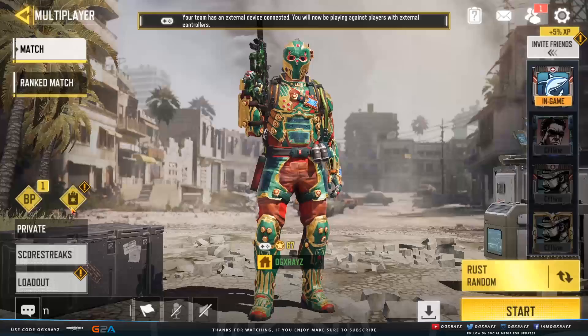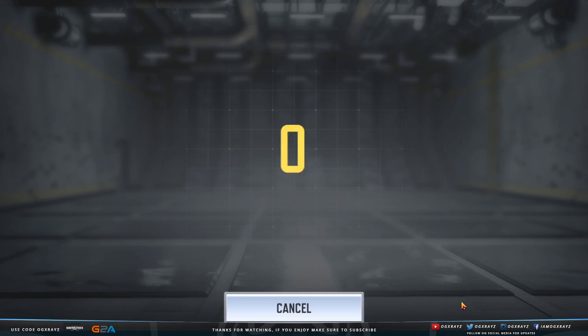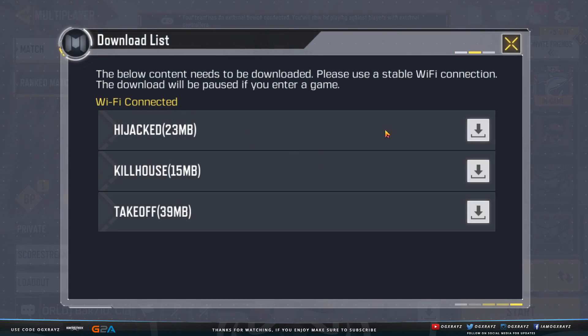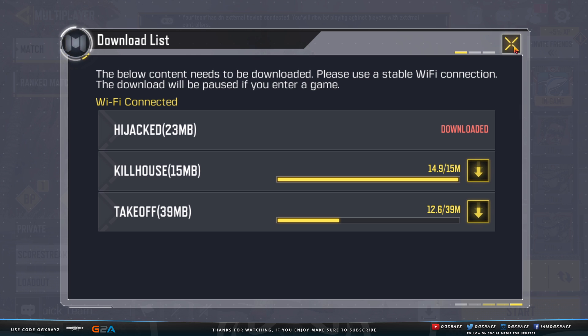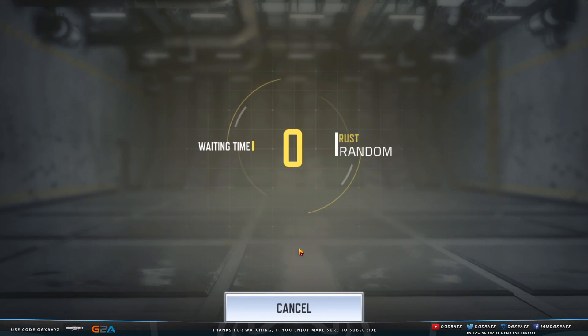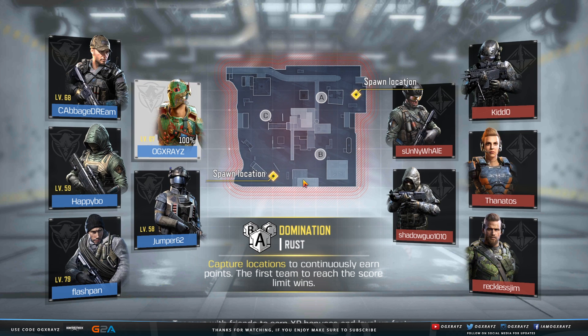So we have the battle pass and some events. I'm going to go ahead and play one game of Rust — actually let me cancel that, it looks like we have some other stuff we need to download first, so we'll let that download very quickly. I kind of wish we still had zombies because I was really enjoying that. Anyway, we're going to jump on Rust just to show you guys that it's all fully working. This is literally the easiest way to update Call of Duty Mobile on GameLoop — no more complicated ES file browser stuff. This is literally the fastest way to do it.